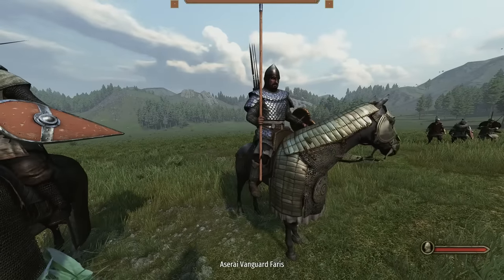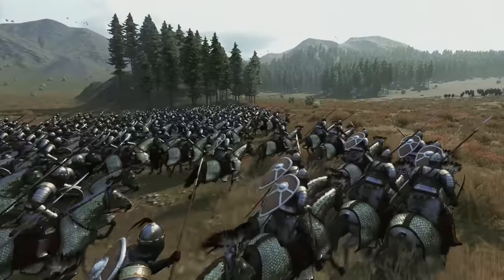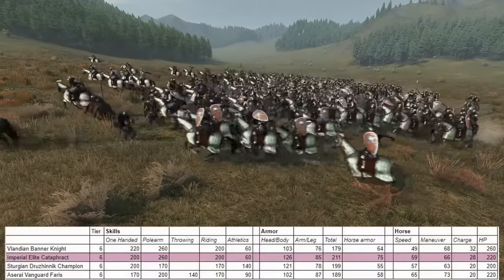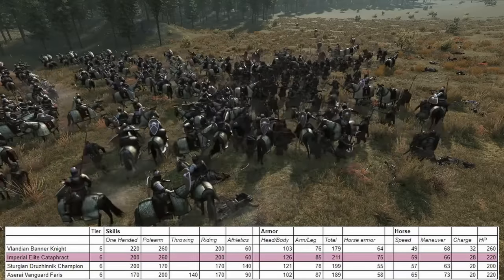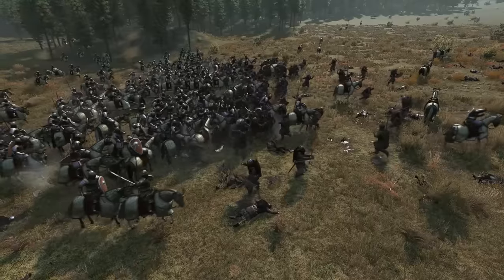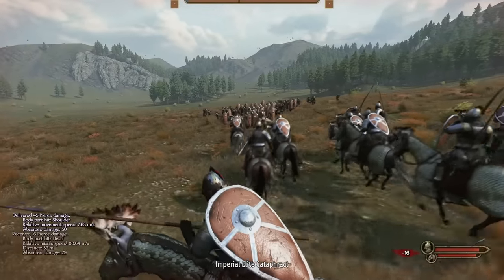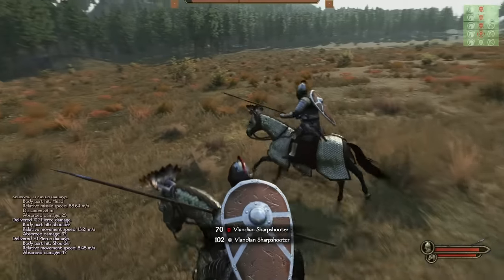Next we have Melee Cavalry. Here we have a total of 4 different tier 6 units to choose from: Vlandian Banner Knights, Sturgeon Drusinic Champions, Azerai Vanguard Fairies, and Imperial Elite Cataphracts. In my opinion, the Elite Cataphracts take the cake as the best Melee Cavalry unit in 2023. They are by far the tankiest of those 4 with the highest combined head and body armor and the highest horse armor. They are also the only one that uses a two-handed polearm, which has more damage and more reach. A small downside is that they can't equip a shield with their polearm, which makes them swap to their one-handed sword quite often, and they can't couch their lances. But in drawn-out battles I basically haven't seen a scenario where any of the other 3 units performs better.